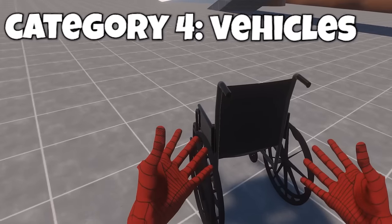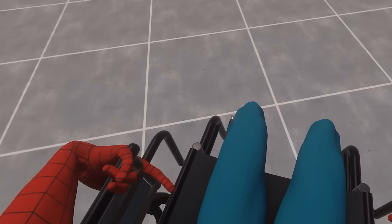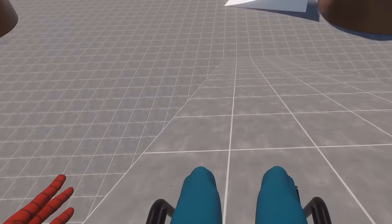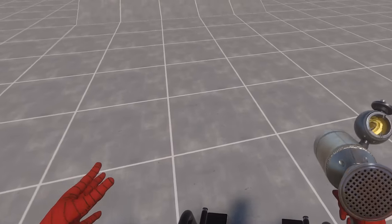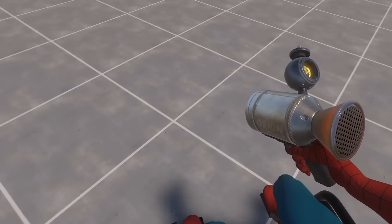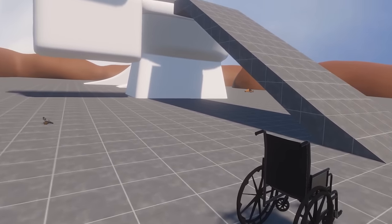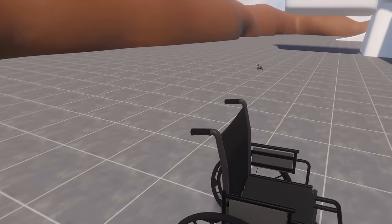Now we've got vehicles. This is the wheelchair mod — it's just a wheelchair you can sit on. It doesn't move by itself, so maybe we should try this ramp. Oh my god, let's go! I guess you can kind of move it forward with a Nimbus gun, but it's pretty hard and not consistent. It's just a spinning chair now. This is especially fun if you have a map with a lot of ramps — maybe you can even use this in a slide map.